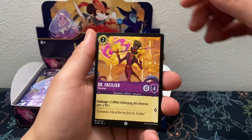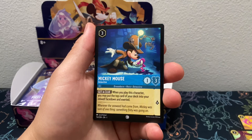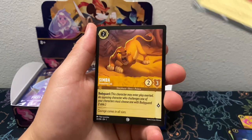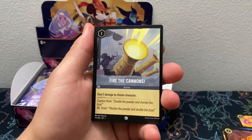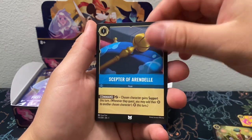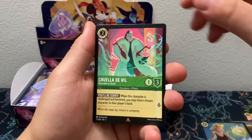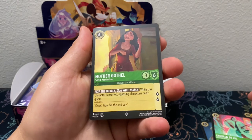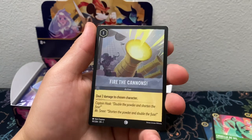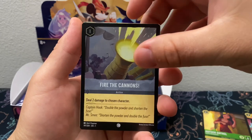Pack one: we got Dr. Facilier, Magara, Mickey Mouse Detective, Peter Pan, Simba, Fire of the Cannons, Mad Hatter, Scepter of Arendelle, Cinderella, Cruella DeVille, Mother Gothel as a super rare, and a Common Fire of the Cannons. So we got something up there.